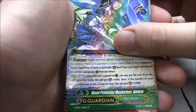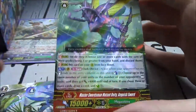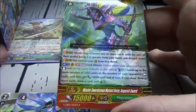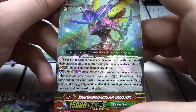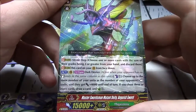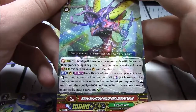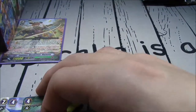We got a stride unit — single R: A Master Swordsman Mutant Deity Anguish Sword. Mega Colony stride, Dark Device. Once per turn, counterblast 1 — choose the same number of your units as the number of your opponent's rest units, and then get plus 4k until end of turn. If you choose 3 or more cards, draw a card and countercharge 1.